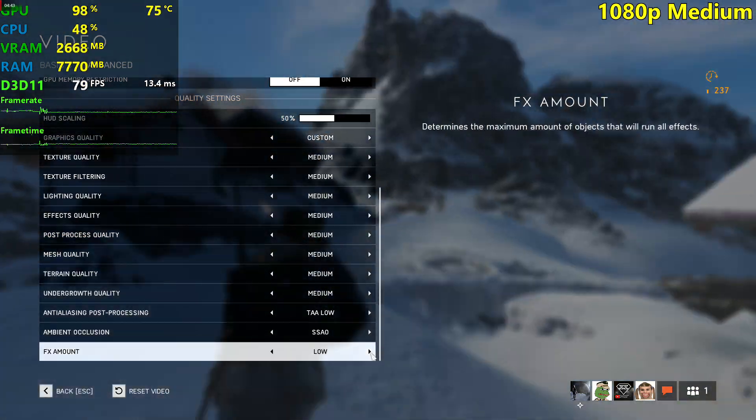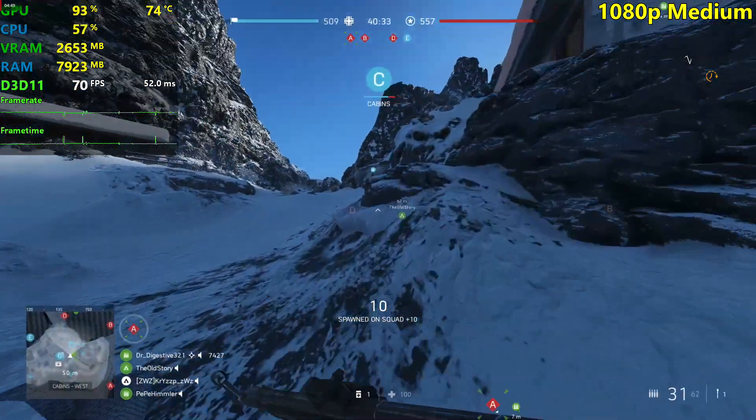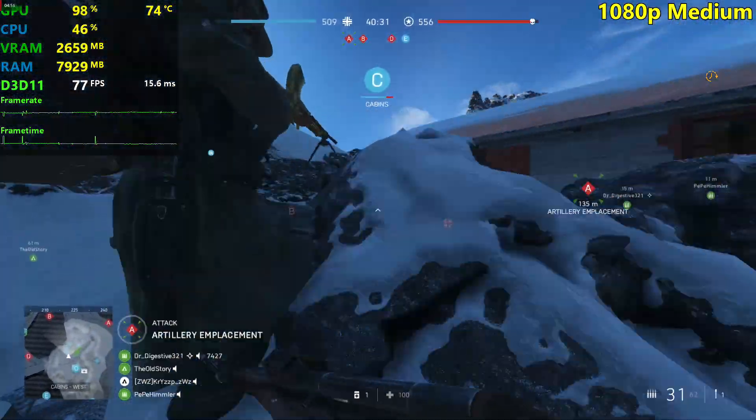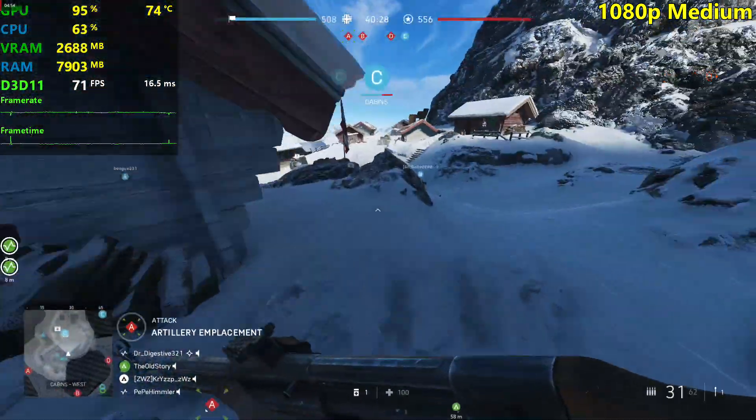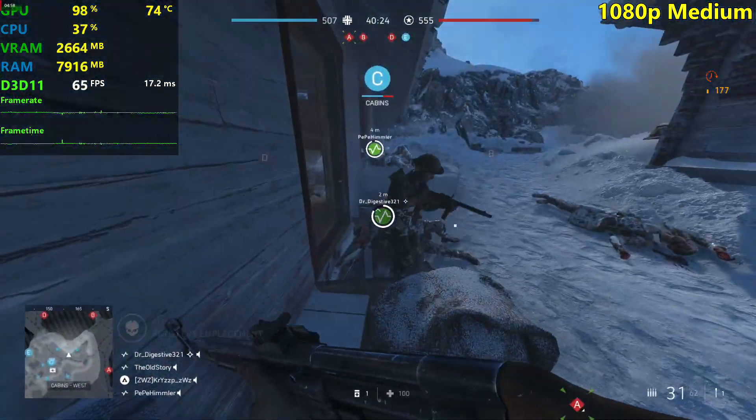Let's do medium here with SSAO on medium settings. Let's roll. The machine drops to the 60s now, but as long as we stay above 60, I'm going to say this is impressive performance for the R9 card. 63 there, minimum.